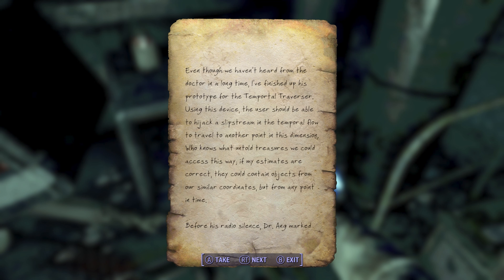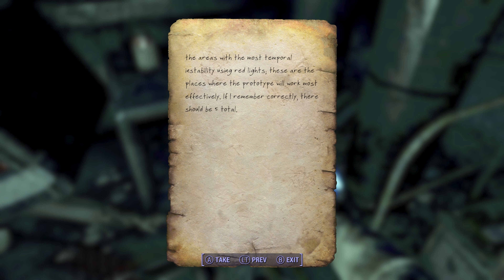Even though we haven't heard from the doctor in a long time, I finished up his prototype for the temporal transverser. Using this device, the user should be able to hijack a slipstream in the temporal flow to travel to another point in this dimension. Who knows what untold treasures we could access this way. If my estimates are correct, they could contain objects from our similar coordinates but from any point in time. Dr. Ang marked the areas of most temporal instability using red lights - these are the places where the prototype will work most effectively.